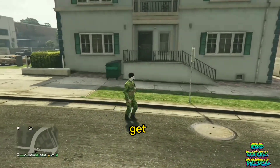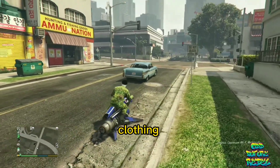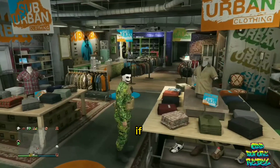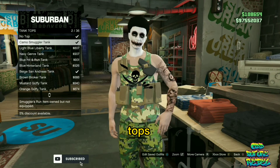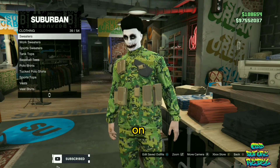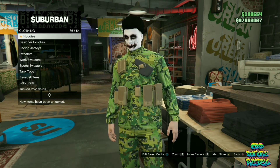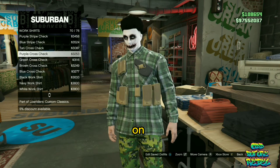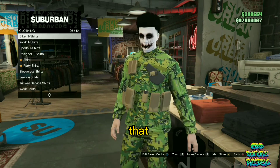Do not try to get killed during this part. Just make your way over to the closest clothing store on the map. If you cycle through the tops, you can see the majority of tops let you keep the pouches on. The cool thing about this is you can change the pants, change the shoes, put on a mask, and put on a helmet — and the pouches do stick. Make sure you save that as an outfit.